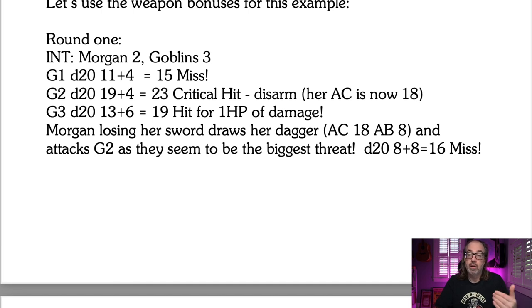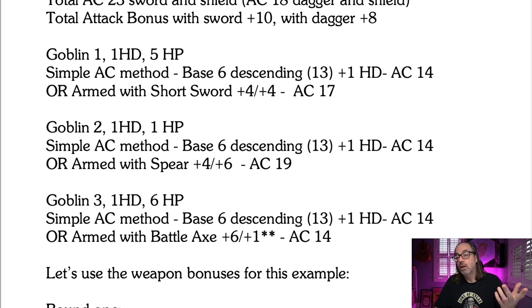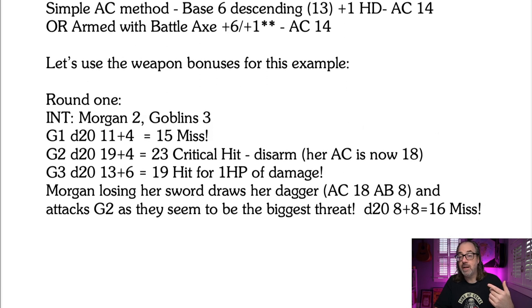Morgan draws her dagger — her AC is now 18 and her attack bonus is eight. She attacks goblin two since they're the one who disarmed her. She rolls a d20 — 8 plus eight equals 16. She misses because goblin two has a spear, giving them an armor class of 19. You can see how every goblin is a little bit different. Even though the system itself is simple — just roll a d20 — it adds a lot of flavor, especially when monsters use weapons. Players can start to use strategy: go after the one with the dagger or battle axe because they'll be easier to hit, or target the one with the spear knowing they'll be the hardest. A little strategy without adding a lot of math.